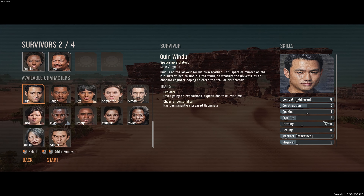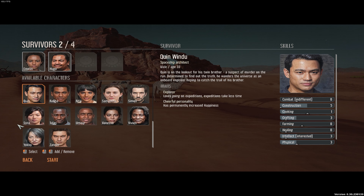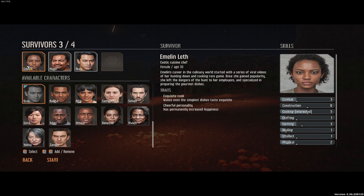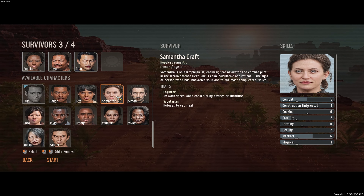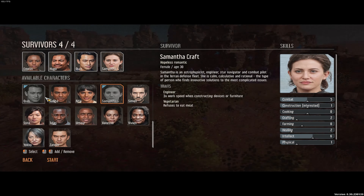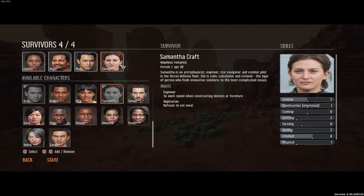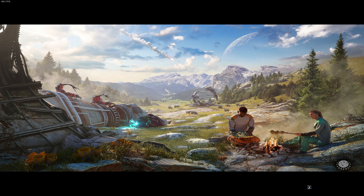Quinn's got a fair old skill at crafting — we'll be using him and Samantha to craft. He's a backup researcher as well. He's got a cheerful personality, though we managed to get him upset quite a bit. And here we go — our researcher, Samantha. Cook, farmer, animal tamer, constructor, crafter, research and combat for Samantha. Intellect of six, combat of five. She's interested in construction, so she'll help out Quinn. She is a vegetarian, and she's got three times work speed when constructing devices or furniture, which is very nice. Quinn is an explorer and loves to explore, which is going to come in handy later on.